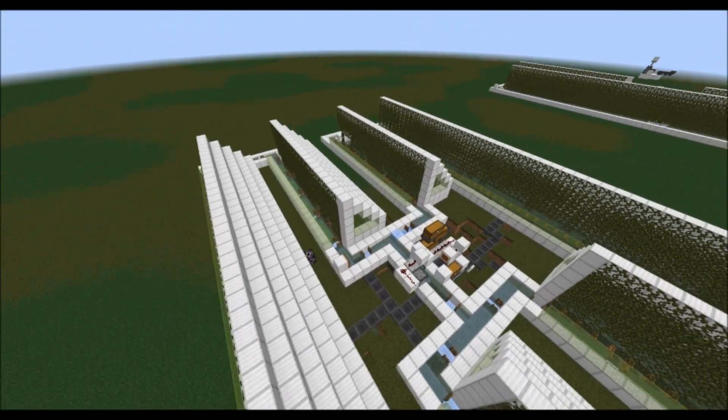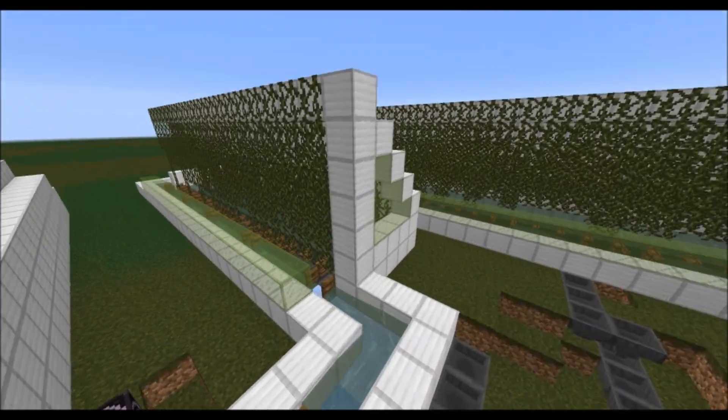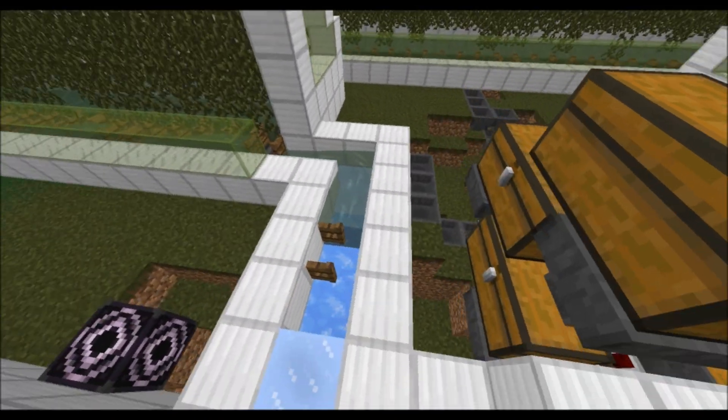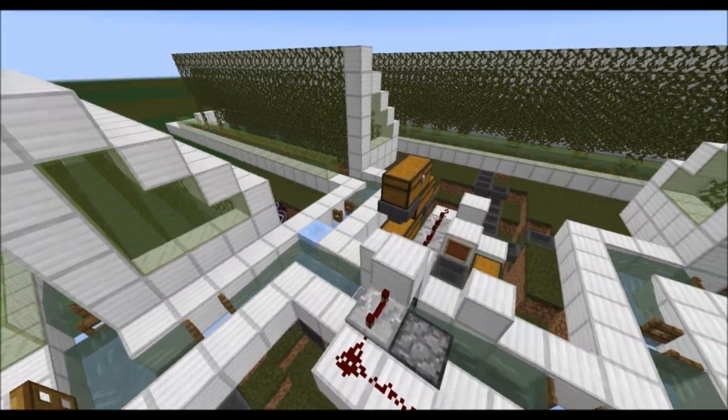You could improve it by adding another wing to this. You could definitely go up pretty easily in 1.13 with bubble columns or whatever, but I don't think that's really worth it. This will give you plenty of vines.